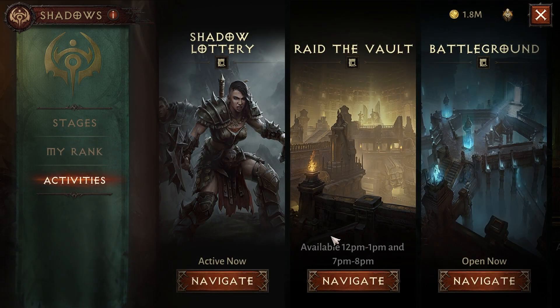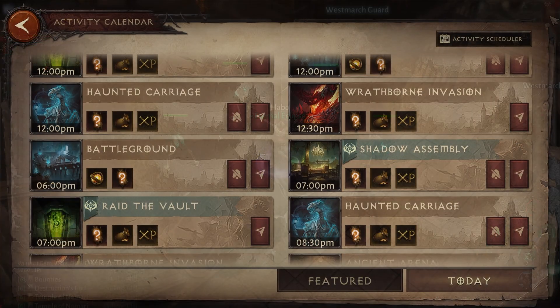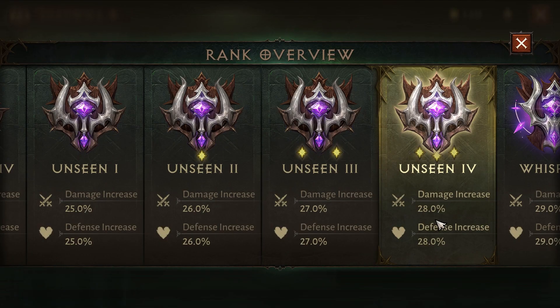We have one more shadow quest remaining but I can't do it right now — I need to wait until it becomes available. You can check the times in the activities section. Once you complete that you are done with your shadow stuff. The assembly starts at 7 PM server time every day except Sunday — make sure to join this because it gives you a lot of marks and XP.